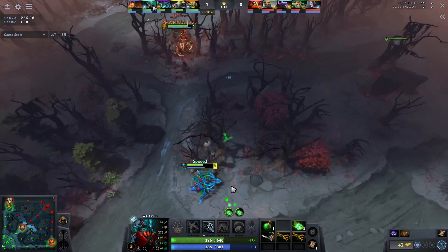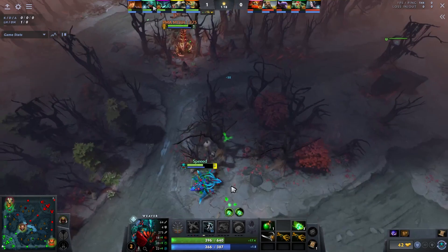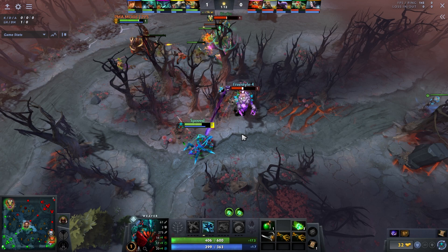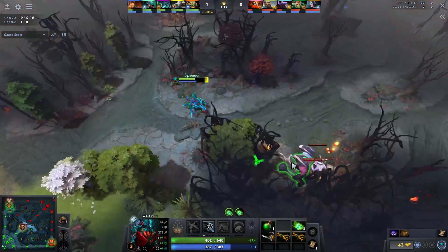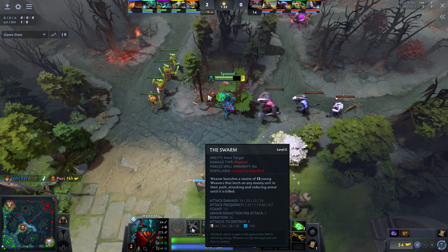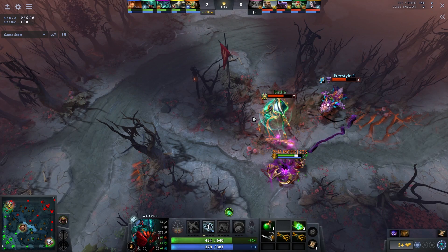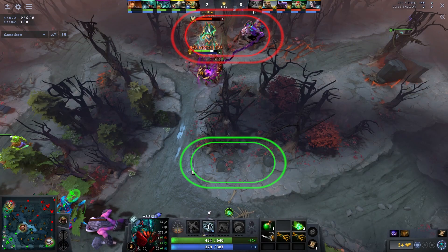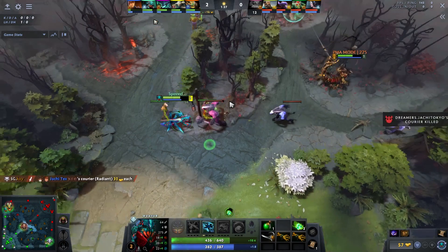My best play in this lane was recognizing that the side pull was open. I almost didn't realize I should side pull, but I barely got it off. This is huge because the main advantage of Weaver's Swarm is if they don't kill the bugs, they drop to negative five armor. The key is bug placement: bug them in front of you so you can chase them down — not under their tower where you can't follow.